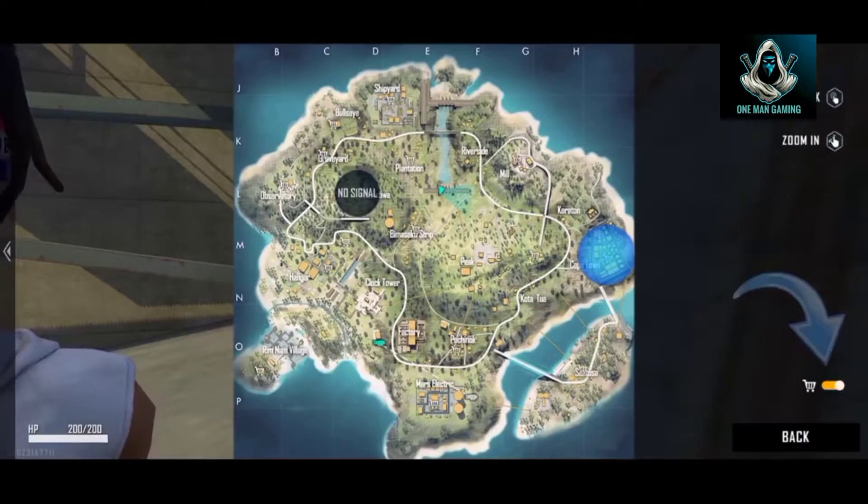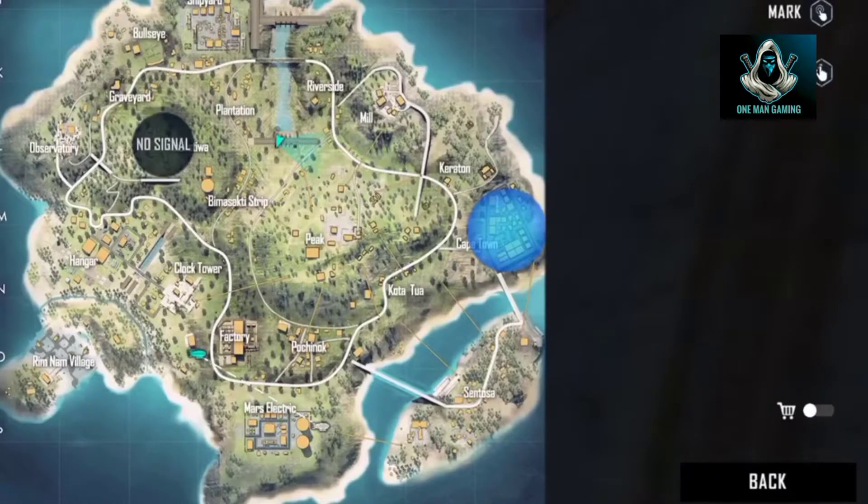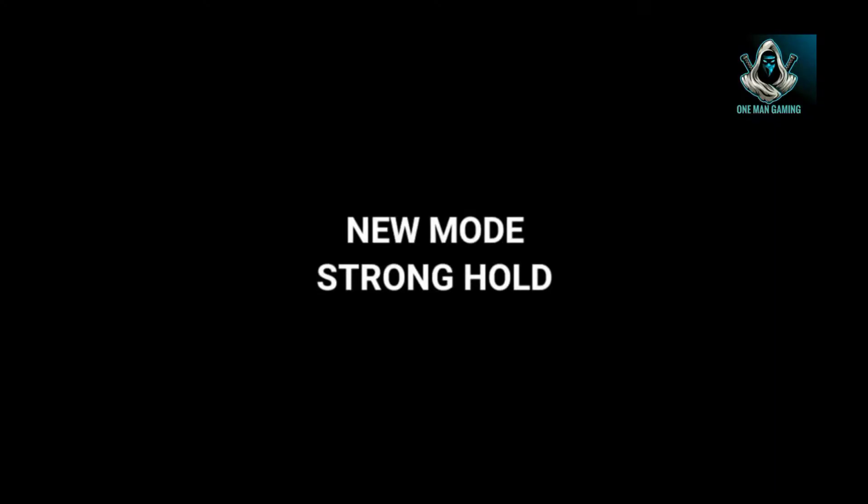We select the vending machine. We use the map to do a vending machine. We use the emotes — the emotes are stronghold.